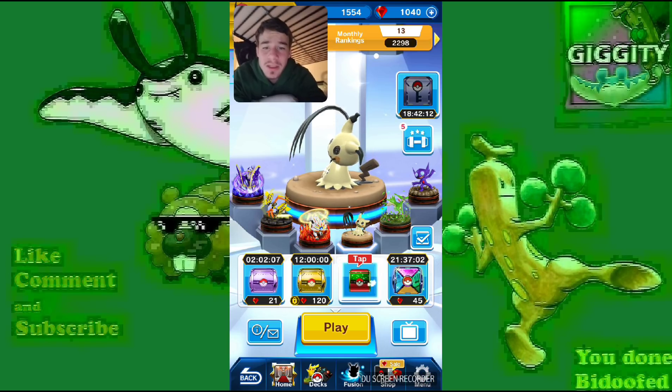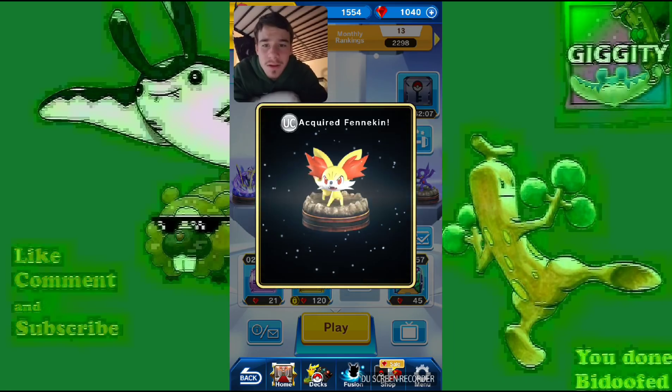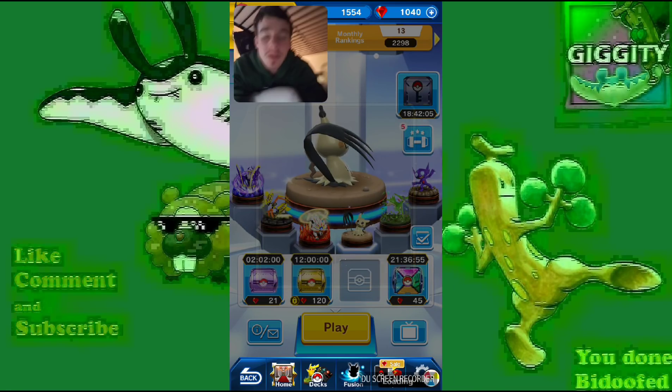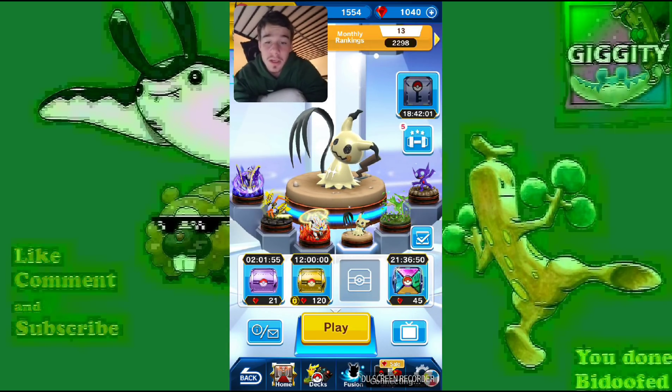There's the Christmas box. It could contain a Dragonite or an Electivere. I'm not going to get anything good — didn't expect anything good. But I did pick up the $7.99 gem deal.